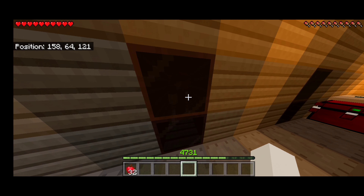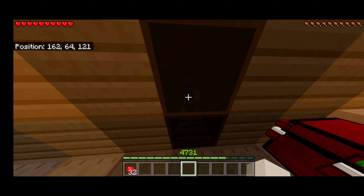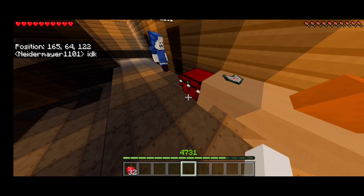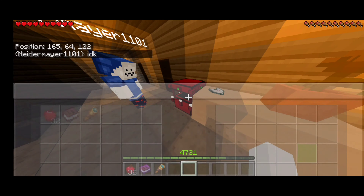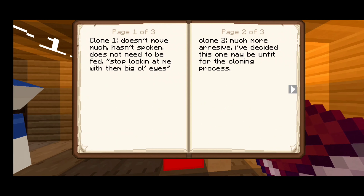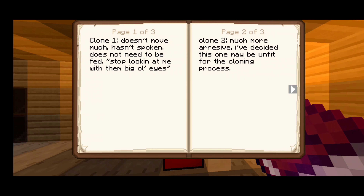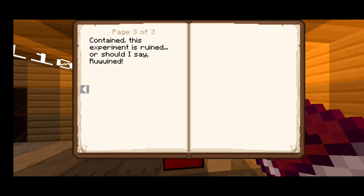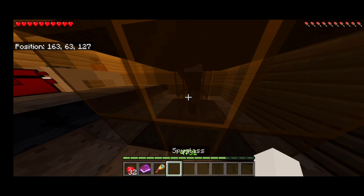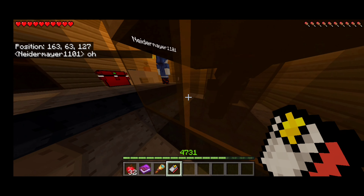Hey, come take a look at this. What do you think's in there? Looks humanoid. It's really weird. Look, there's a book in here. It's titled 'Clones.' Clone one doesn't move much, hasn't spoken, does not need to be fed. Clone two — much more aggressive. I've decided this one may be unfit for the cloning process. That's weird. Contained — this experiment is ruined. Clones... do you think he could be cloning me?